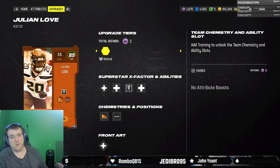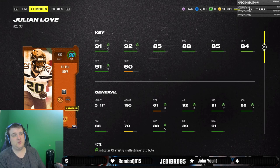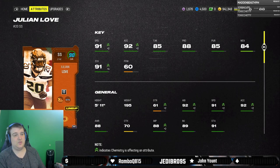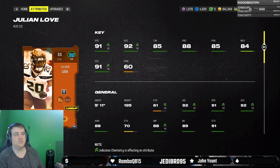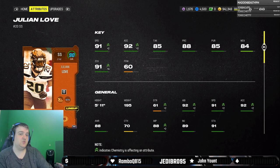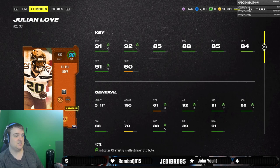I do suspect this card will go up to a 91 overall because the upgrade conditions aren't that bad — Seattle needs to force a turnover, which they probably will against the Niners. Brock Purdy has not been taking care of the ball recently. Julian Love getting two tackles I also think will happen, as he's very active on the defensive side with the Seahawks.